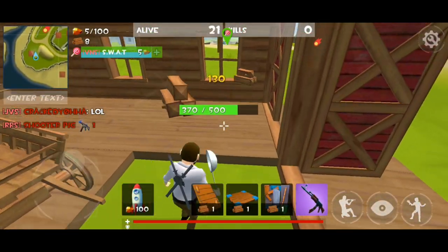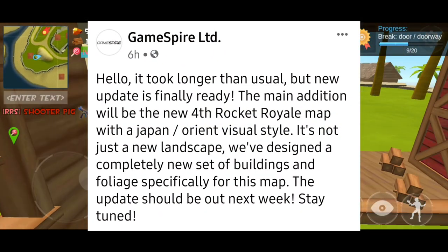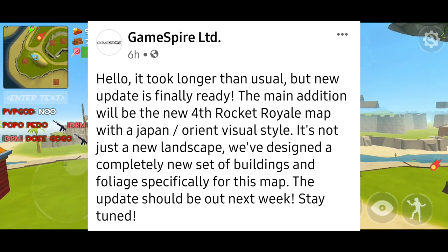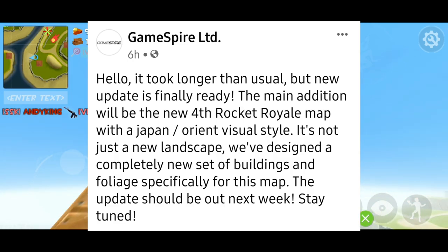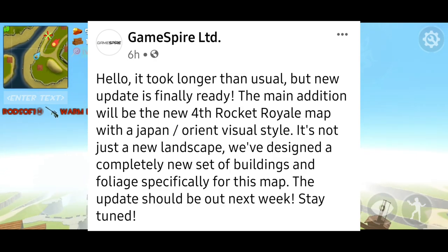The first thing we are going to discuss is what Gamesfire has said on their post about this update. They said: hello, it took longer than usual but the new update is finally ready. The main addition will be the new fourth rocket rail map with a Japan orient visual style. It's not just a new landscape — they designed a completely new set of buildings and foliage specifically for this map. The update should be out by next week, so stay tuned.